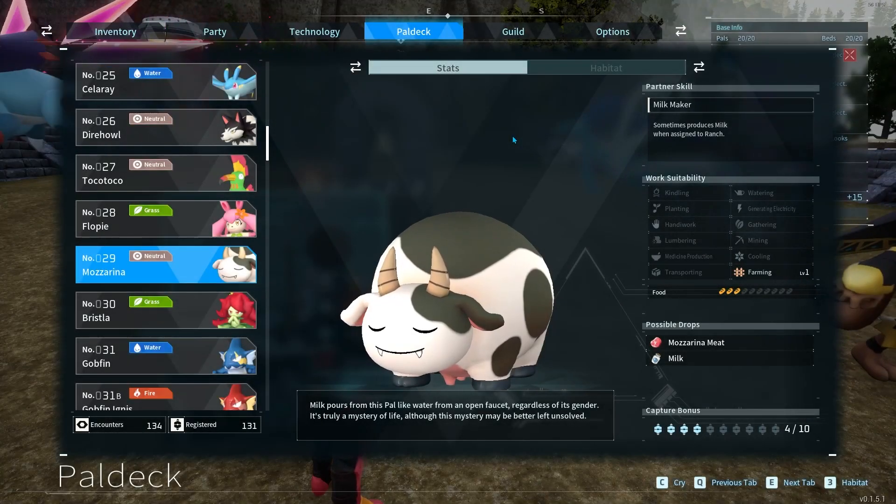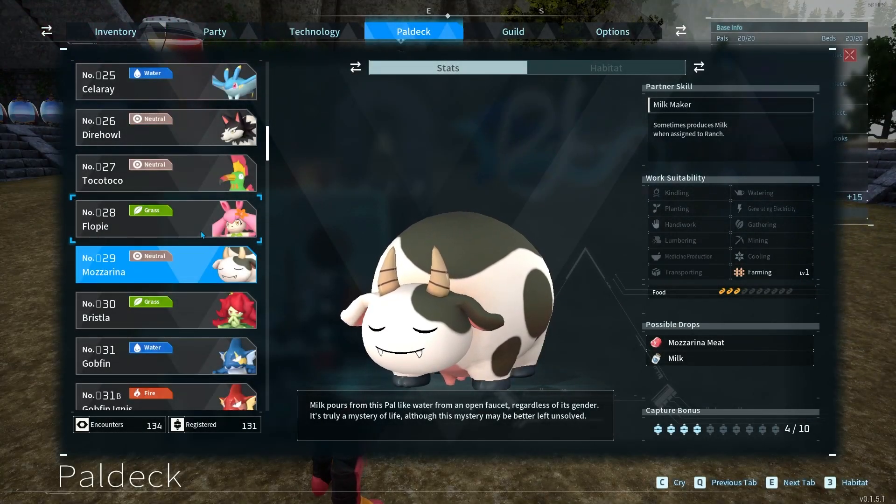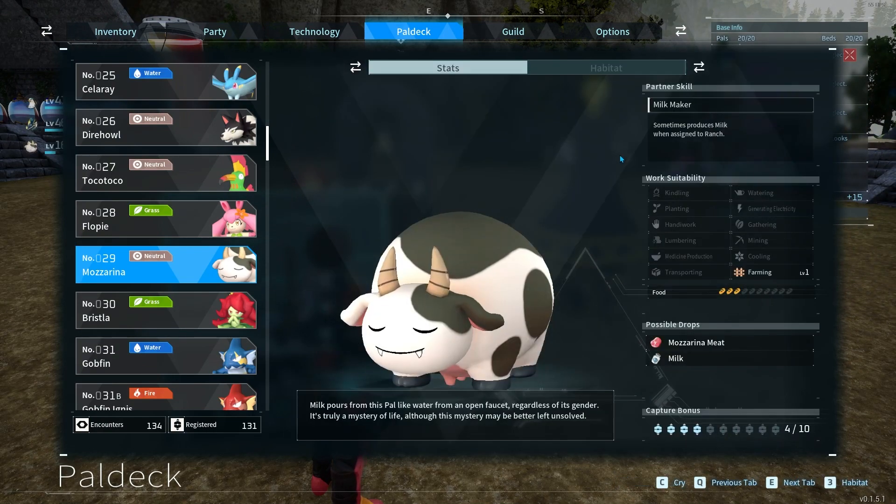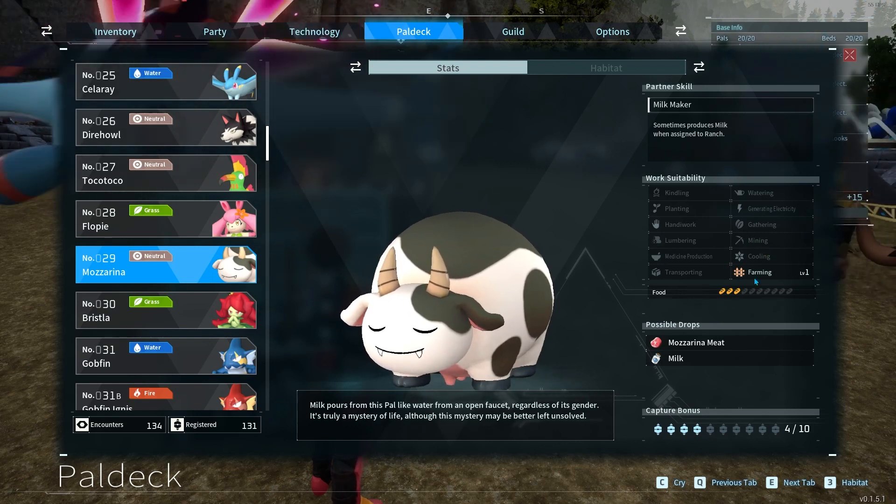Today we're going to be talking about number 29 in the pal deck, Mozzarinas. Mozzarinas are a neutral element, their habitats are here — very limited. Their partner skill is Milk Maker, which means they produce milk when they're assigned to a ranch. Their suitability goes hand in hand with this, with just level 1 farming.